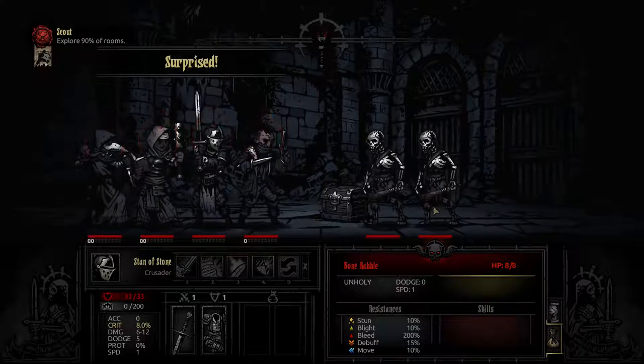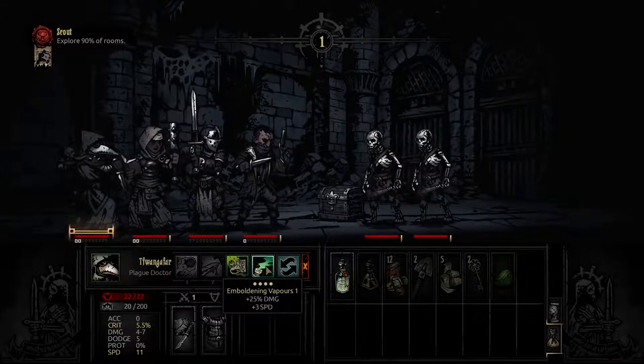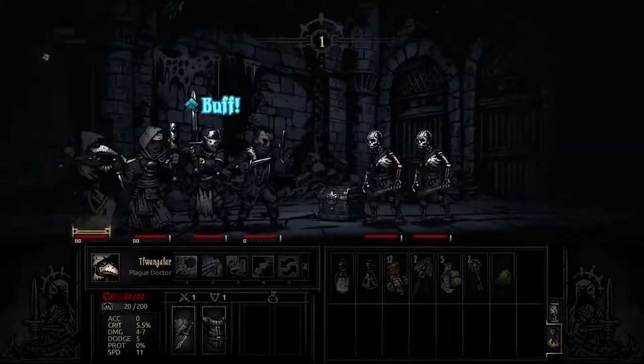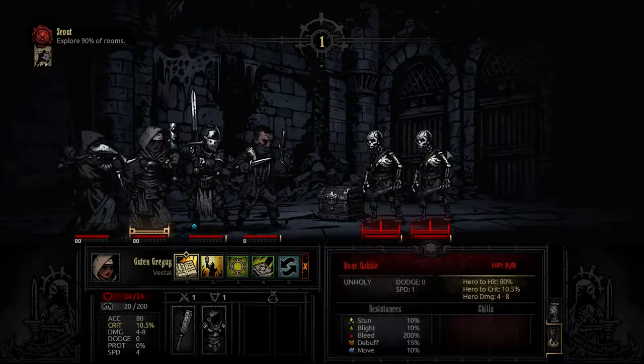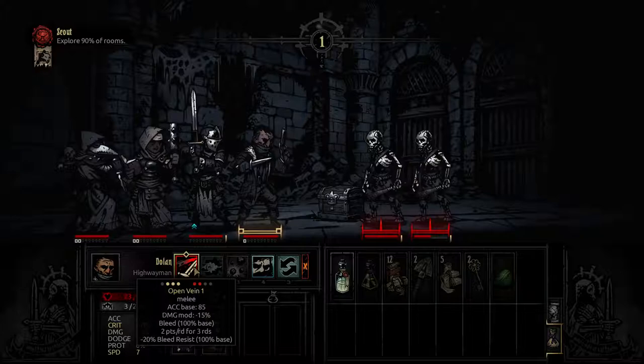We're ambushed by two skeletons, surprising us and shuffling our formation. Twangafar turns, shocked at this coming event. They let out emboldening vapours seeping into the nostrils of Dolan to bring him further power — but I lied. Stan inhales them instead. He ducks right in there and takes a good whiff, selfishly taking the buff for himself. Raising up their mace, they call upon judgement on the skeletons, rattling their bones. While the blade has been known to make one bleed, skeletons have not been known for such things — such effects of mortality are long lost to them.